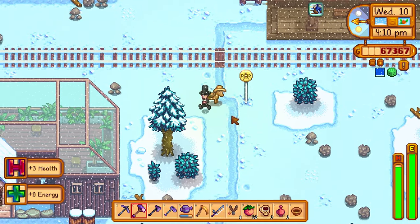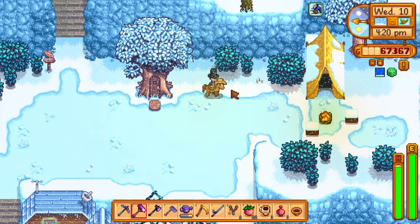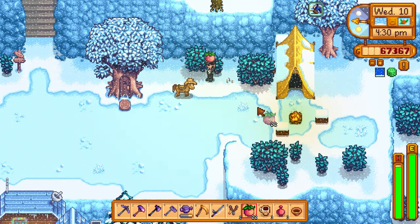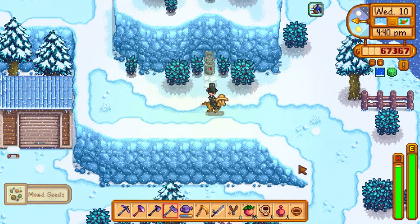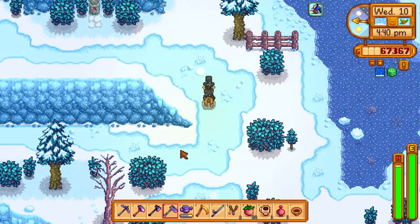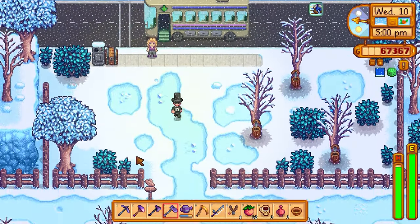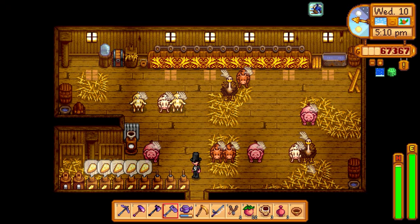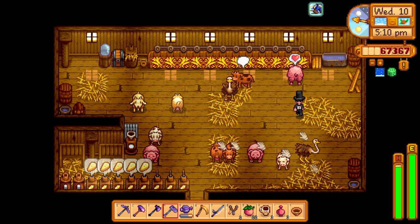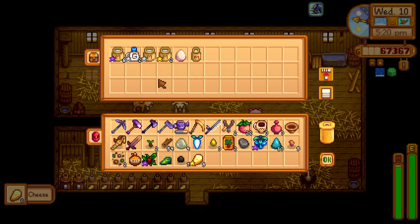We traded four prismatic shards essentially for the horse flute, but they were just sitting in my chest so I don't miss them. I'll go bomb the volcano dungeon a bit more for stone, but I think we already have enough for the slime hutch — Robin is just busy with Pam's house. Let's do morning farm chores: pet the chickens, cows, and ostriches. It's 5 p.m. so I can still do it before they go to bed. Both ostriches are adults now and we have another ostrich egg as backup.